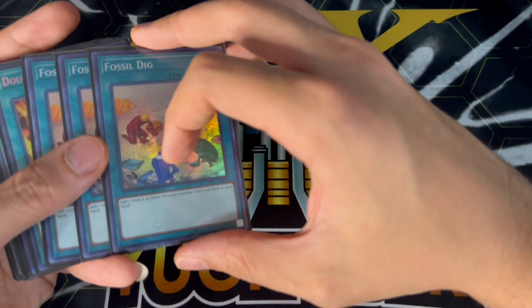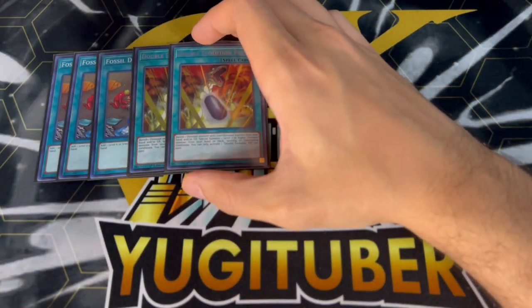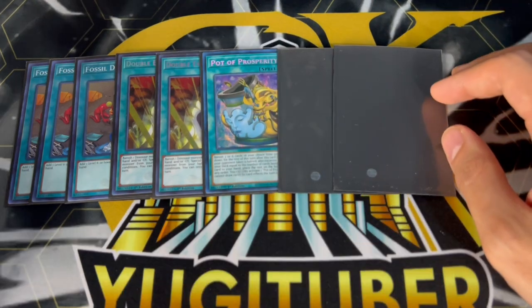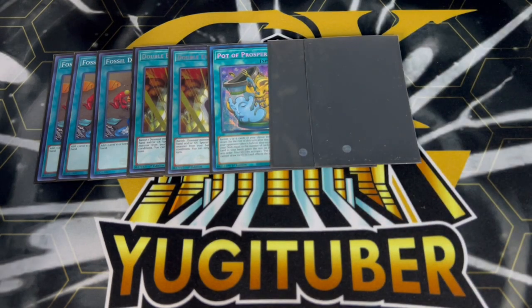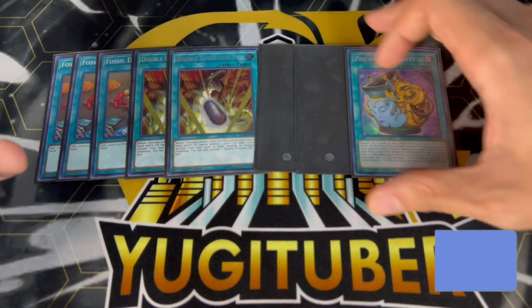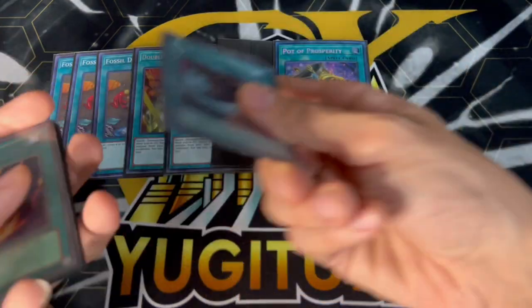Moving into the spell cards — we are running three Fossil Dig, of course, since it pretty much searches everything in your deck. We're playing two Double Evolution Pill to get to your Conductor as fast as possible. Then we're playing three Pot of Prosperity. You should be playing three Prosperity — it's obviously very powerful in this deck. There are combos where you can OTK through Prosperity which is insane, so you want to be maxing out on this. Sorry for the proxies — I was borrowing them from my friend Alpha and had to give them back.